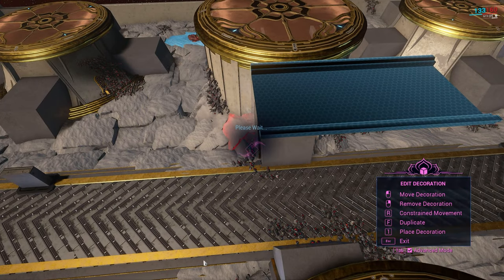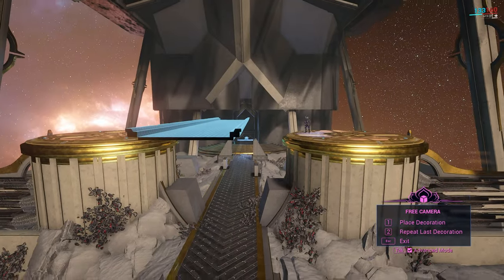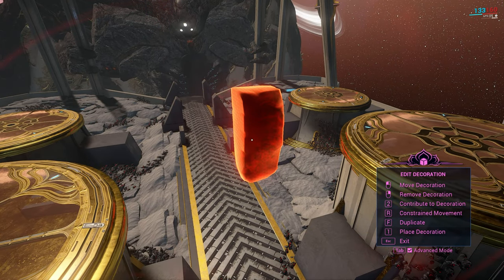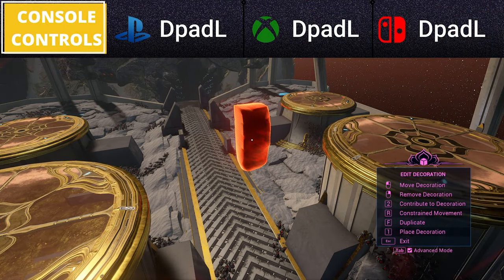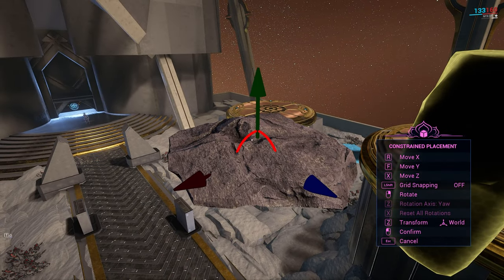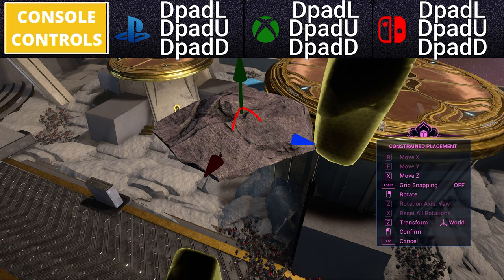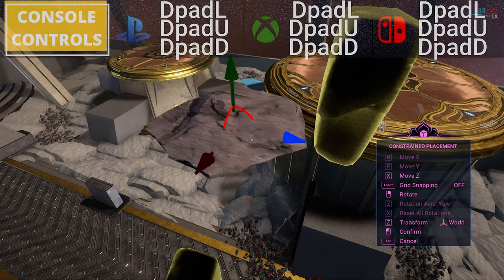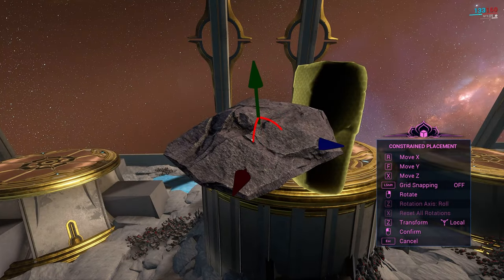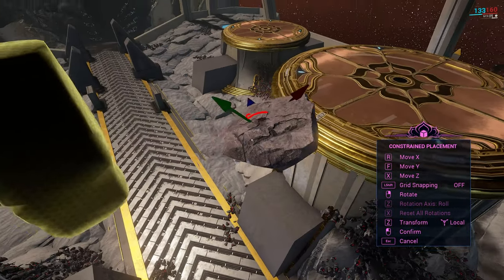Duplication can be used in conjunction with grid snap to quickly line up things like catwalks for a straight, aligned walkway. Constrained movement is the key to good decorating — achieved by looking at an object and pressing R. Once in constrained movement, you see three axes at the object's anchor point relative to the room; this is world translation, now called Transform. Pressing any corresponding key while moving your mouse moves the object along that axis. Pressing Z switches to local transformation, moving the axes relative to the object's own orientation instead of the room, allowing movement in very different directions.